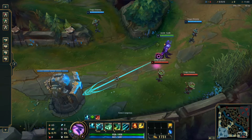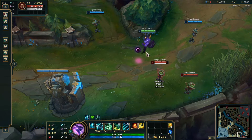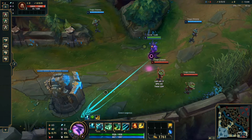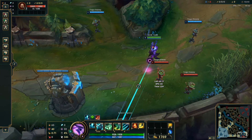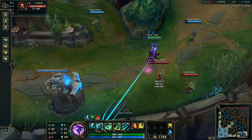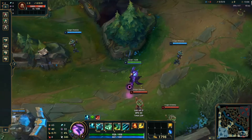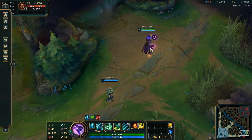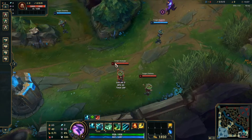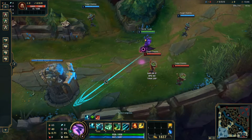Now we can kind of just hail mary and throw our hook. A lot of my flash predictions are actually when the enemy is pretty much this far from their turret, because I've narrowed my zone down. The enemy is only going to be within this area - I've narrowed it down, my chances are really high. You hardly ever see me landing some crazy flash prediction in the middle of the lane because that range is so huge.